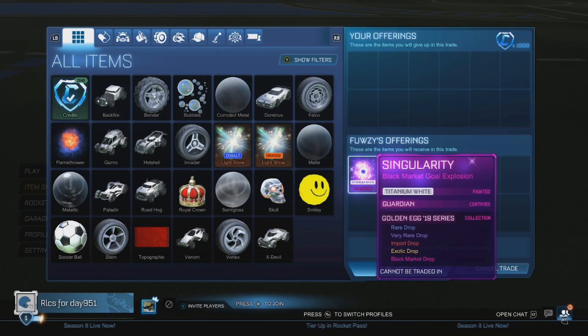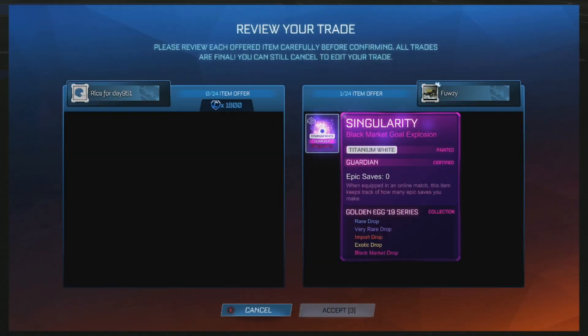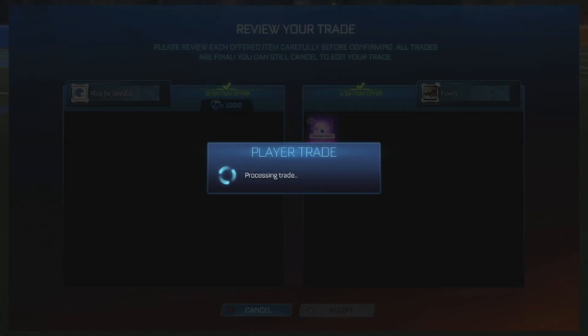Getting into the next trade here — we're buying the Titan White Singularity for 1800 credits. This thing is worth 2300 to 2500, so we got it really, really cheap, which sped up the series quite a lot.